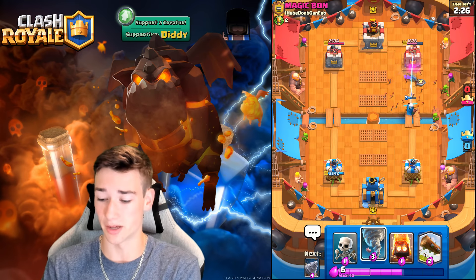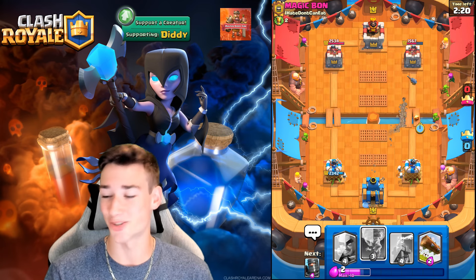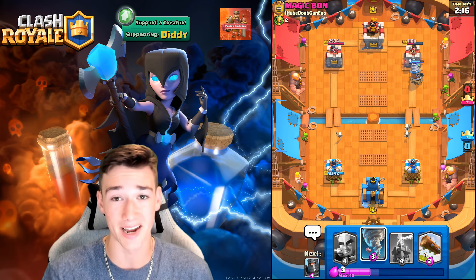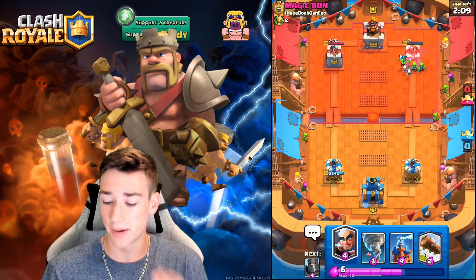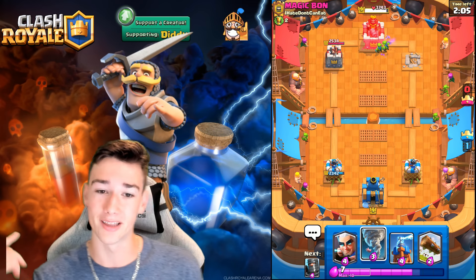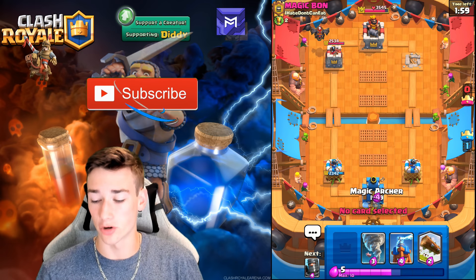The Magic Archer is also getting a bunch of value there. Since he just went with the Arrows, we're going to go ahead and Goblin Drill and toss down a Fire Spirit. We're putting the pressure on high. What does he have for this Goblin Drill? He's going to have to let that go, and that is going to be a ton of damage. When you're going against a Balloon, something important you should know is you have matchup — you have the Magic Archer, the Tesla, and the Tornado. If worse comes to worst, you can Tornado the Balloon to the King Tower.